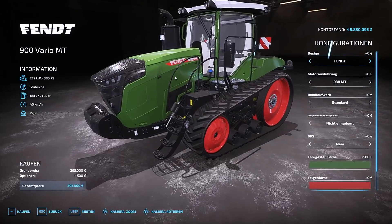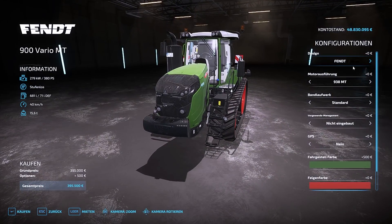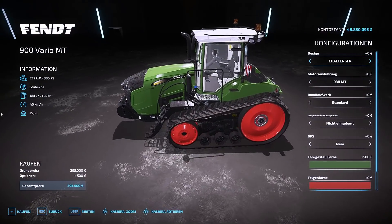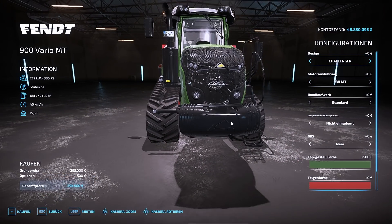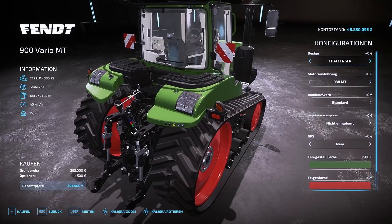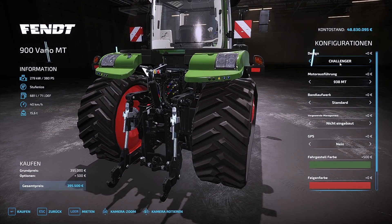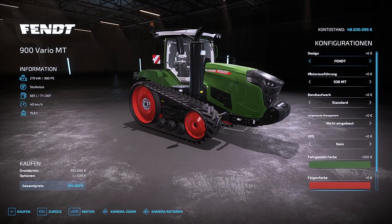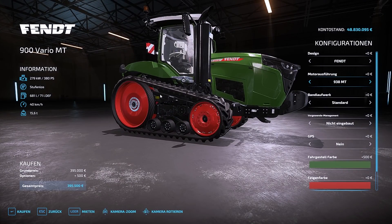Vom Design her haben wir beim 900er das klassische Fendt-Design mit der großen Abgasreinigung und allen EU-konformen Geschichten. Wir haben aber auch ein Challenger-Design, bei dem die Farbe entsprechend bleibt, mit der Beklebung an Dach und Seiten sowie geänderten Emblemen. Sogar am Gewicht und der Auspuffkonfiguration ändert sich etwas. Bei der Fendt-Variante sind die Abschlussleuchten rot, beim Challenger orange. Motorausführungen: 938 MT mit 380 PS, 940 MT mit 405 PS, 943 mit 431 PS. Bei den Bandlaufwerken haben wir die Standardspur, die vom Ole angepasst wurde, oder die 3-Meter-Variante.